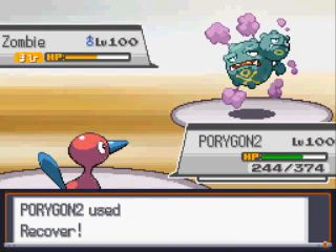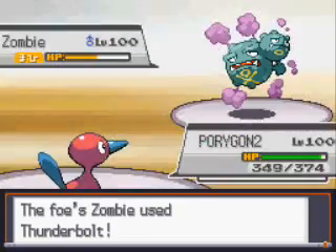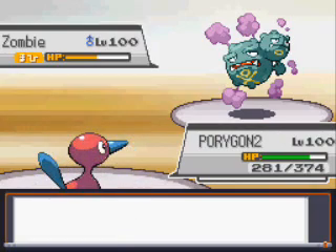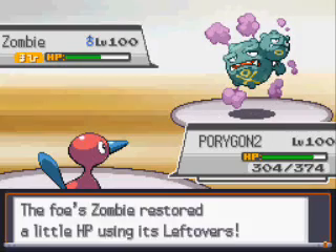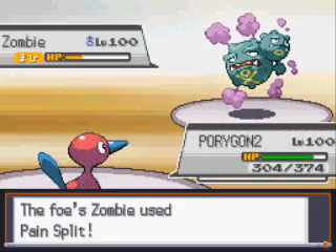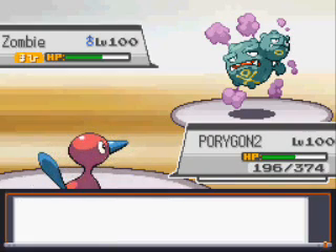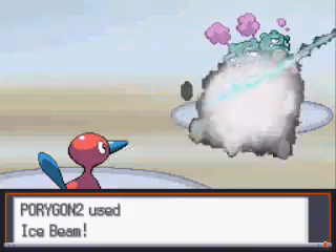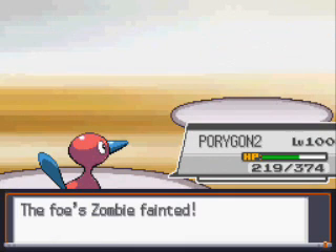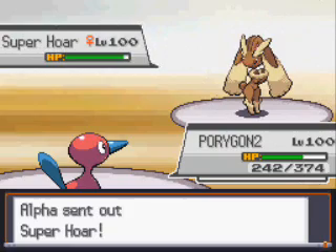I Recover this turn to get my health back, and he goes for Thunderbolt, which hits me. He's not getting the Parahax, which is frustrating. I keep waiting for the Parahax or a KO with Ice Beam. He Pain Splits, which sucks, and Porygon 2 is down to about half. I keep going for Ice Beam, and this time I end up getting a Crit, which is hax, but I was waiting for the Parahax anyway. I knew Wheezing probably couldn't kill Porygon 2, so I was going to win that matchup regardless.